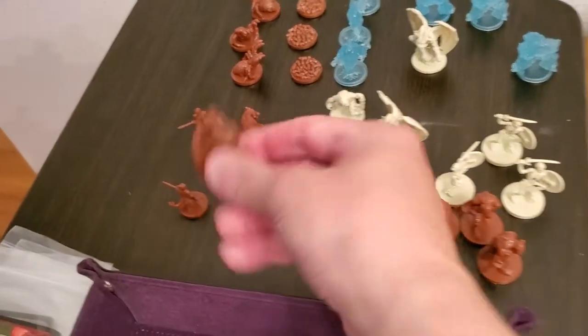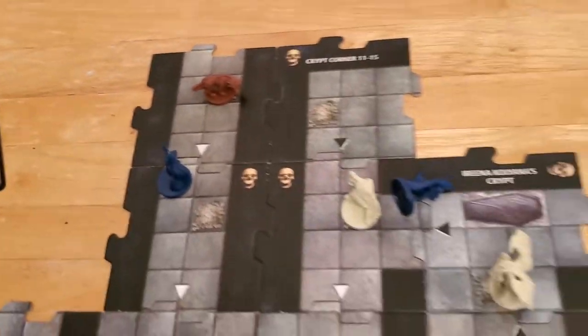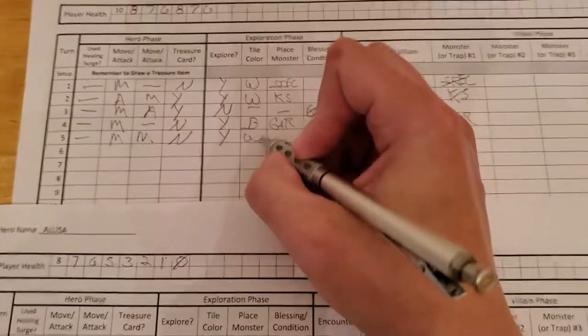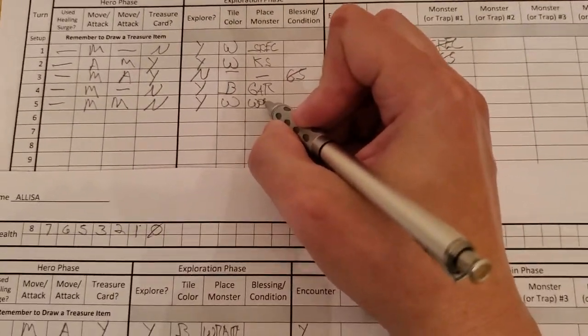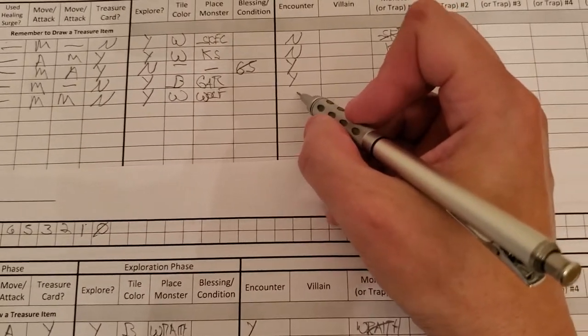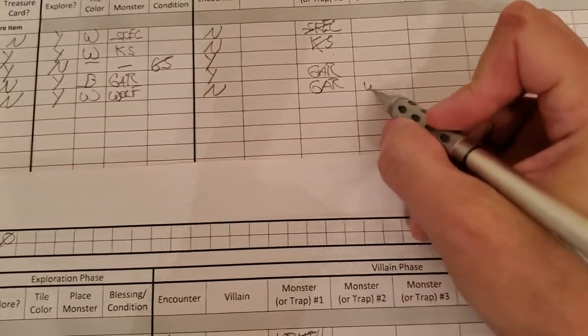So Arjun gets a monster, and it's going to be a wolf. We'll place that down there — come over to our table of monsters, grab a wolf, and put it down on the bone pile of the new tile. So it was a white tile, wolf, no conditions for him, no encounter. There's the gargoyle, and there's the wolf.